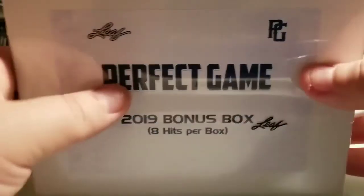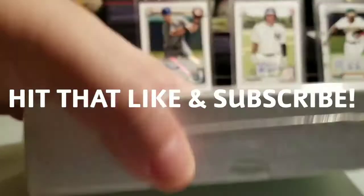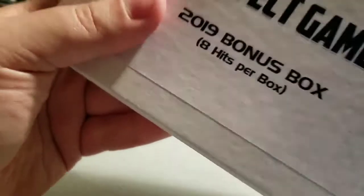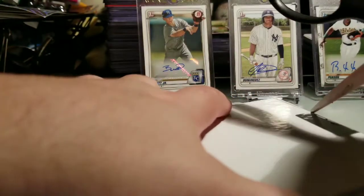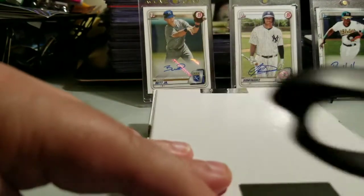I think I did pretty good. Really excited to get into this, so let's get ripping — wish me luck! As always, please hit that like and subscribe, lots of cool stuff you guys don't want to miss. I've got two boxes of 2019 Leaf Trinity on order, two boxes of Topps Chrome Jumbo, and two boxes of 2020 Bowman Sterling — so if you add all those hits together it's like 40 autographs.